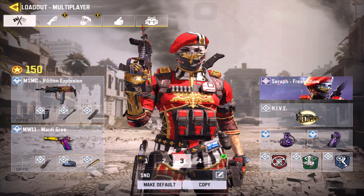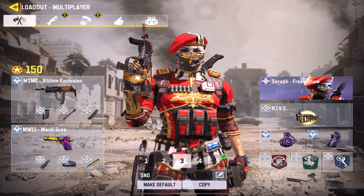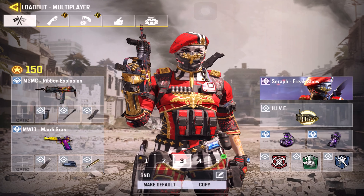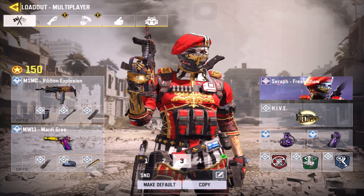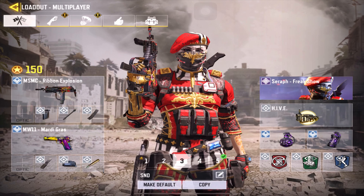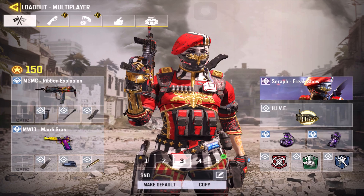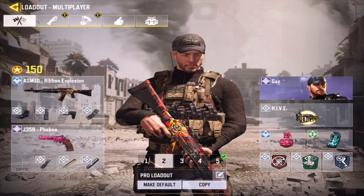In ranked, for any game mode, second up we have the RUS 79u SMG. This weapon has been like a unique weapon since day one and it's still a laser beam. You can either run Hardwire, Vulture, or my personal favorite, Ghost.